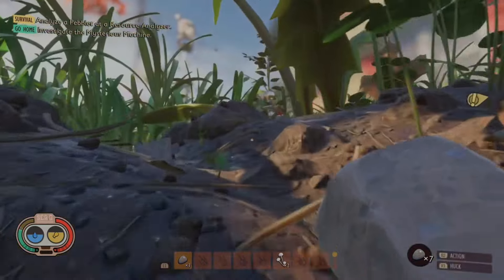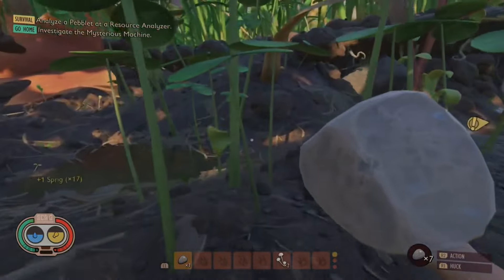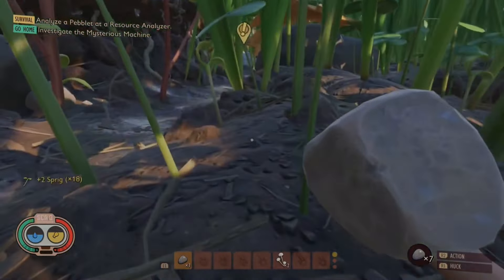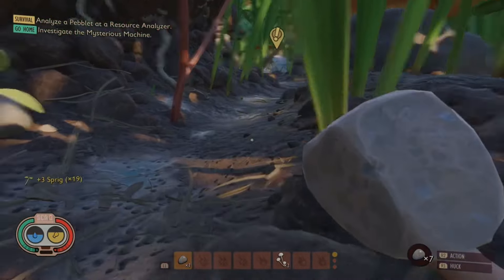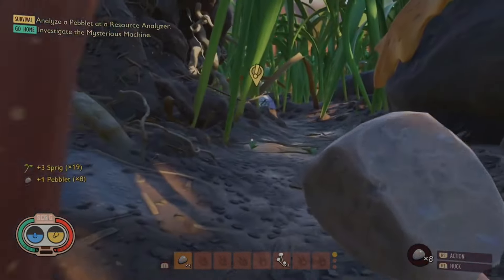If that fails, keep your eyes peeled for nectar drops left by those clumsy aphids. Sure, they may be a little scatterbrained, but they're generous with their little snacks. A little sip of nectar can keep you going, providing a boost of food and a little bit of water when you need it most.